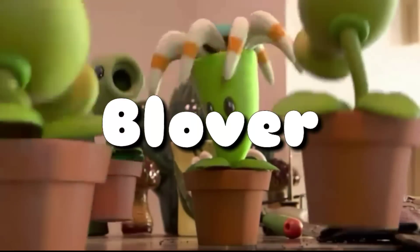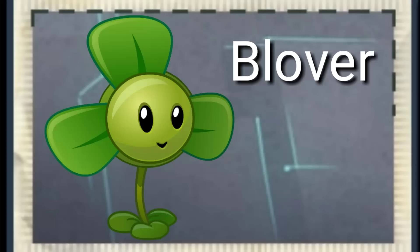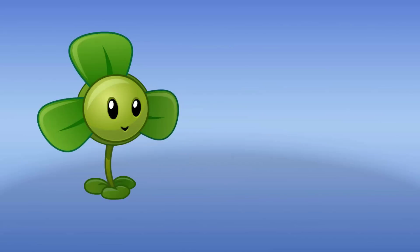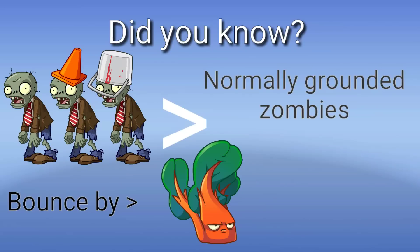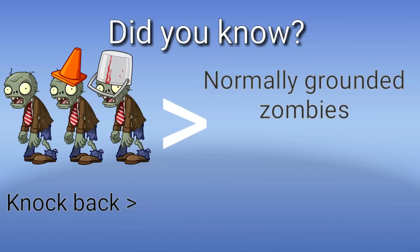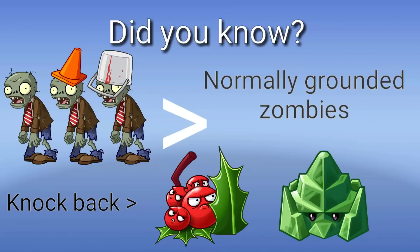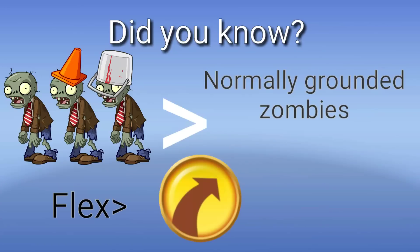Number 9: Blubber. Blubber is unlocked after beating Far Future Day 3. Blubber is capable of propelling all airborne enemies. Did you know that this includes normally grounded zombies bounced by Charred Guard, level 5+ Dahlia, propelled by Breakdancer Zombies or dinosaurs, zombies knocked back by Goo Peashooter's power plant effect, Holy Barrier and Reinforcement, or temporarily made airborne by Primal Peashooter or flex by Power Toss?